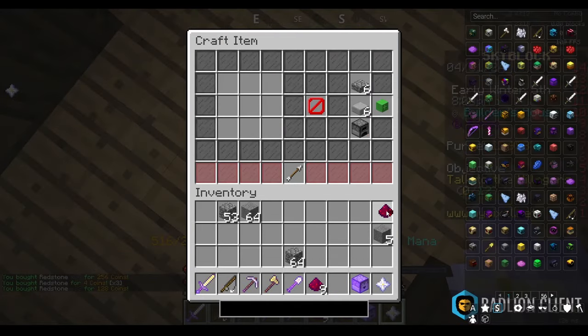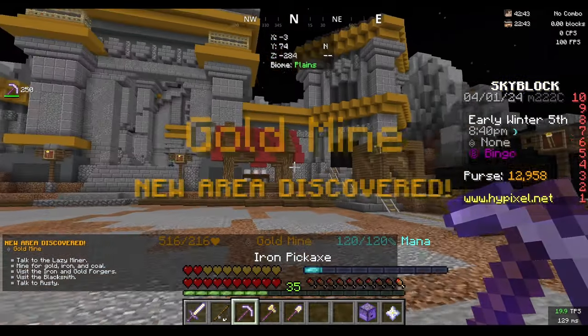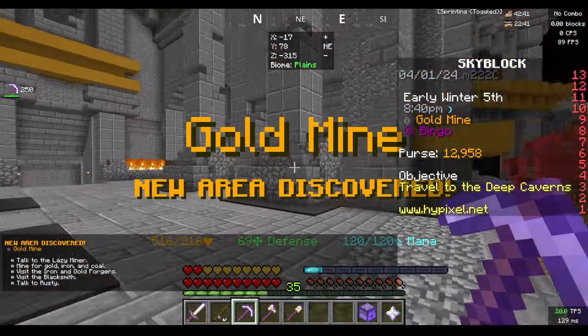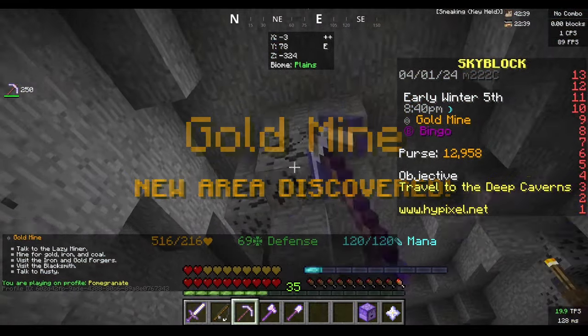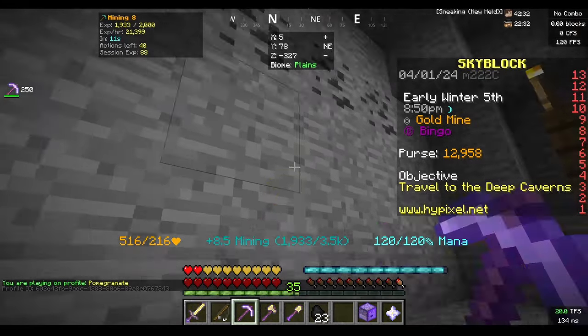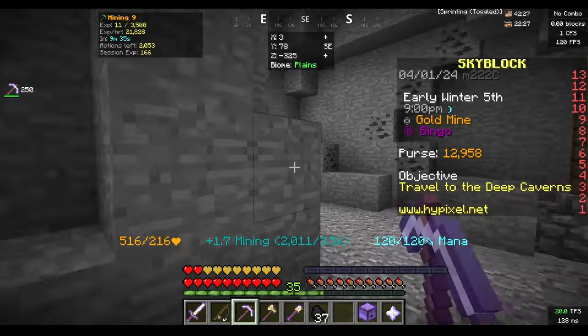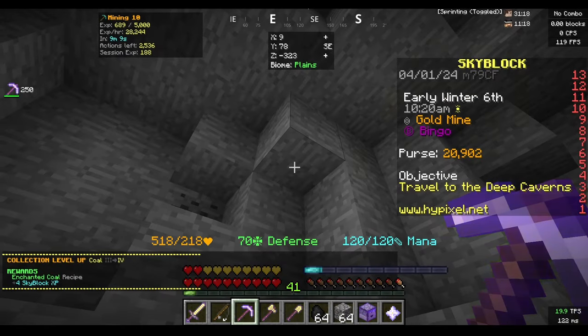Now we have the redstone and the lapis, so we just need the coal. We warp to gold mine and come into the first room to mine all the coal. Once done, we do slash hub and repeat the whole process again to infinitely mine coal and get this done as quickly as possible.